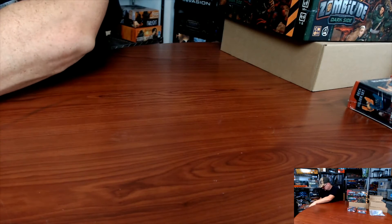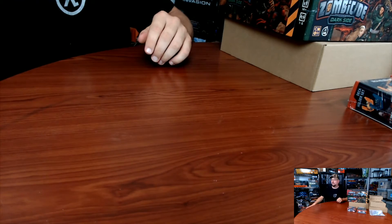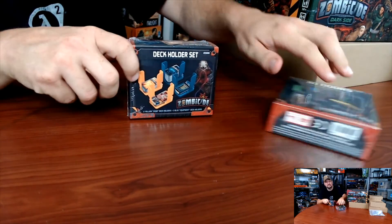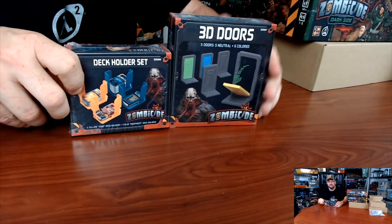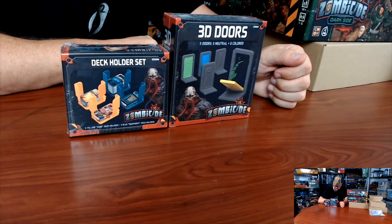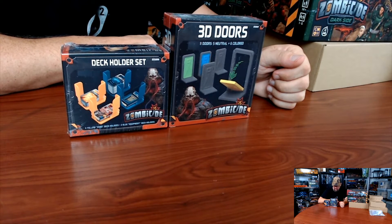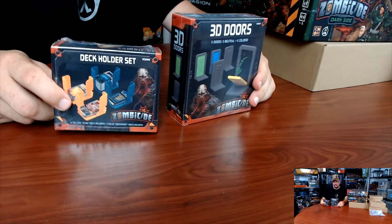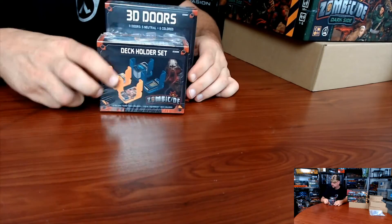Alright, so that was the main box. I'm looking forward to all the extras. You have your little box organization, here's your card control, here's all your little security doors. Three-dimensional doors are just nicer. And these are color-coded, which is also nice - this way when you deal with finding a certain kind of key, you already go, hey, we got the blue key, blue door, we are good.